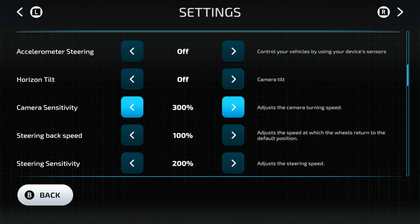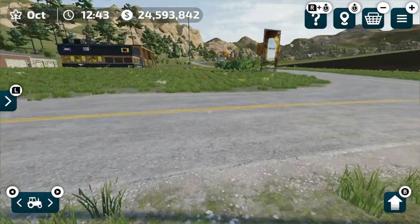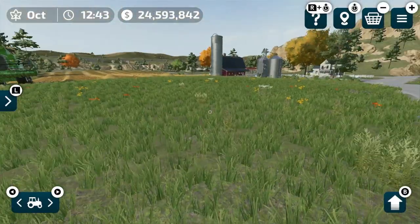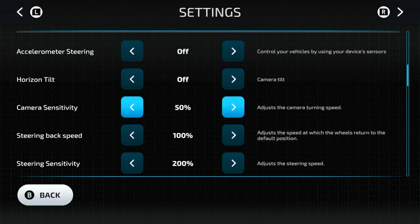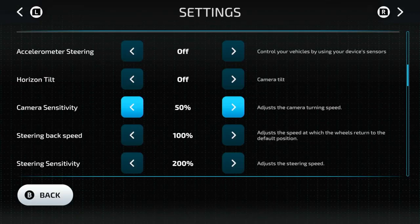Camera sensitivity is how fast you are able to look around. Right now I'm looking around pretty fast. If I turn this down to 50% and go back out, I'm only turning at that speed. So you can adjust it however you want.